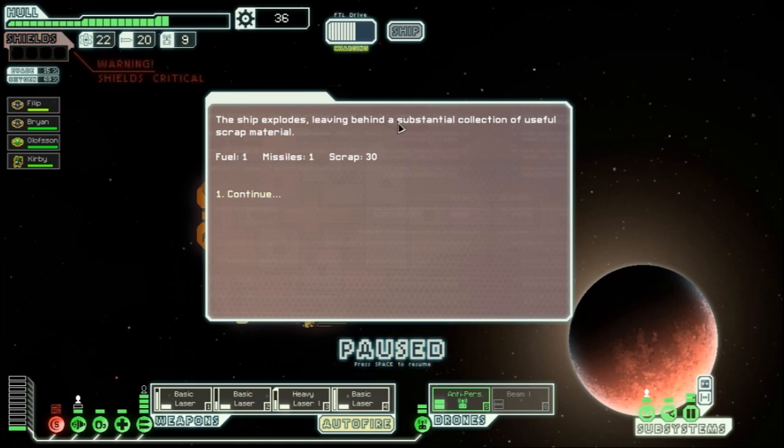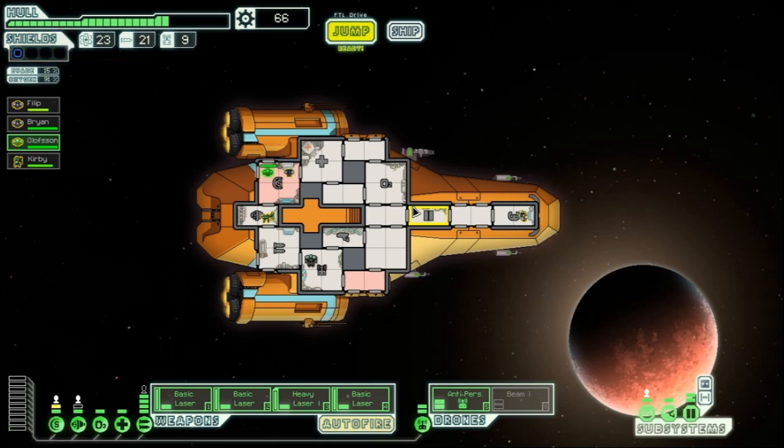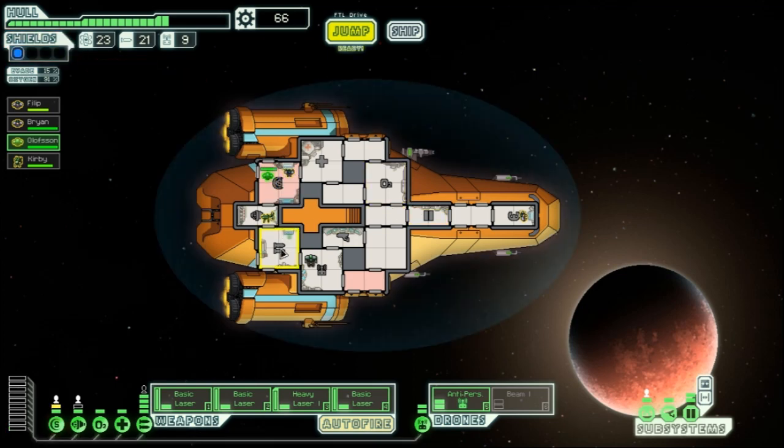The enemy ship explodes — fuel 1, missiles 1, scrap 30. Hull damage needs repair so we put two crew on repairs until it's done, then back to stations.